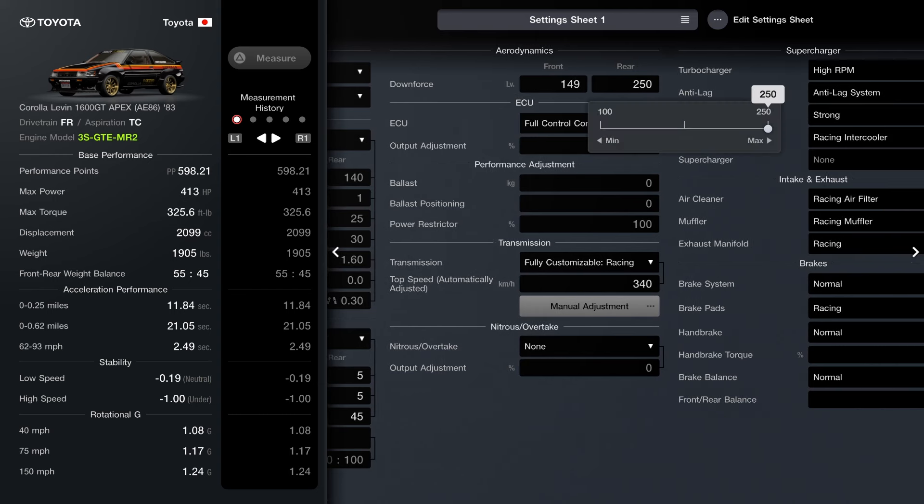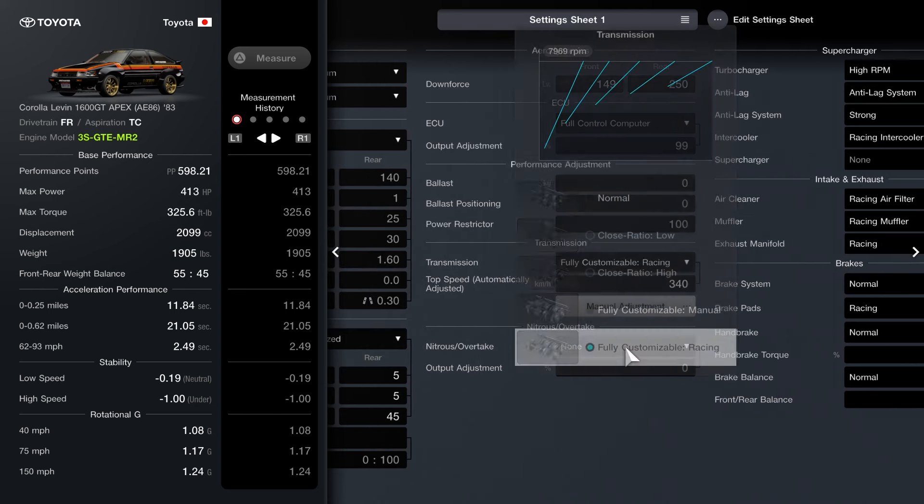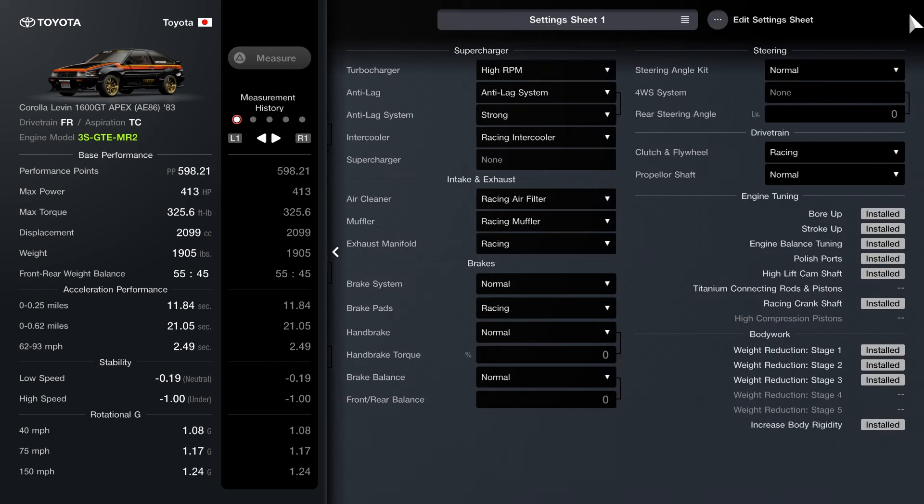For your downforce it's going to be set to 149 for the front and 250 for the rear. For your ECU make sure it's at 99. Racing transmission set that to 340. Your turbocharger — make sure it's a high RPM turbocharger kit. After you do that make sure you have the anti-lag system set to strong, racing intercooler, and your intake and exhaust categories make sure everything is set to racing.